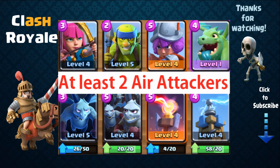Next you're gonna need at least two air targeting troops or defensive structures. You will need multiple ways of dealing with aerial attackers that use troops such as the baby dragon or balloon. Examples of air targeting cards include archers, musketeer, spear goblins, minions or the minion horde, witch, baby dragon, wizard, tesla, X-bow, or the infernal tower.